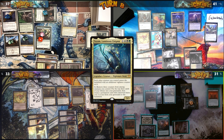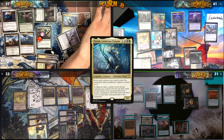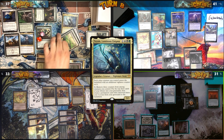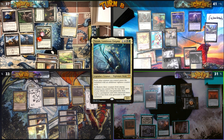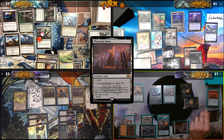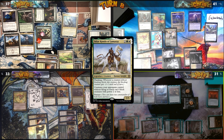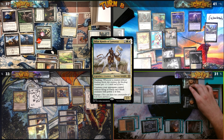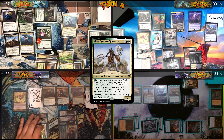With that on the stack, Mark untaps Devoted Druid, putting a minus one minus one counter on it, then activates Tayam. He removes counters from Devoted Druid, Zulaport, and Ellis, putting Esper Sentinel, Elves of Deep Shadow, and Windswept Heath into his graveyard, and puts Windswept Heath into play. Jeff then sacrifices Gravecrawler to Phyrexian Tower for two black mana — Gravecrawler is exiled thanks to Myrkul. He recasts Sidar, sends five Tutu Zombies at me, I block killing one, take eight damage, and he passes to Will.